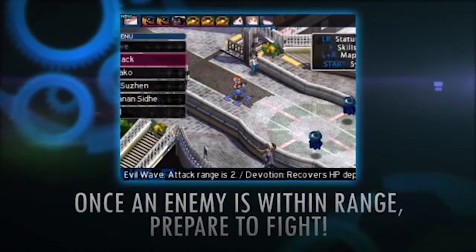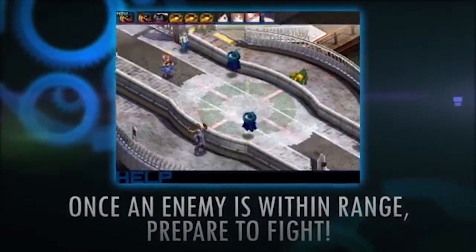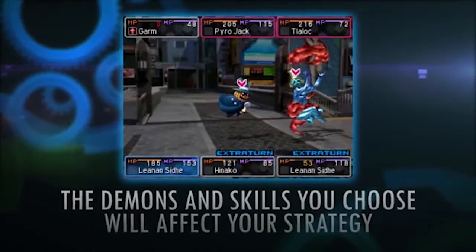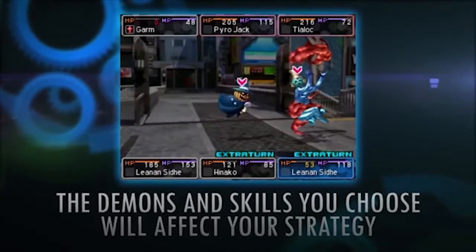Also, did you know there's a way to quickly soft reset the game? I know this works for every DS game and it's like a feature of the hardware, but it's so useful when it comes to Devil's Survivor 1 and 2. The input to do this is left trigger, right trigger, and then Start. You'll want to do this so you can easily restart from the beginning of battles.